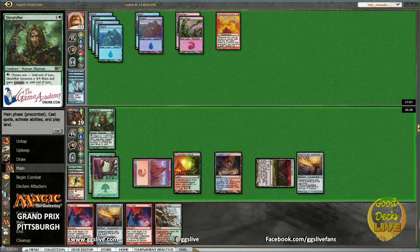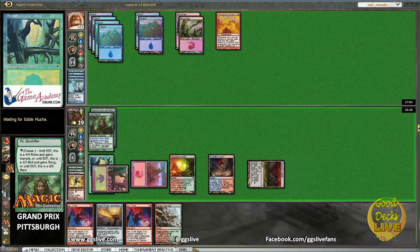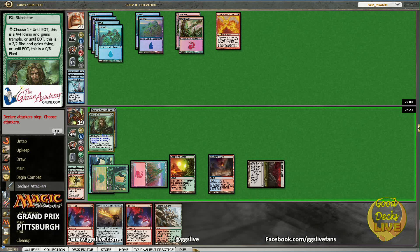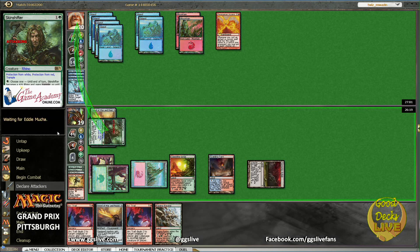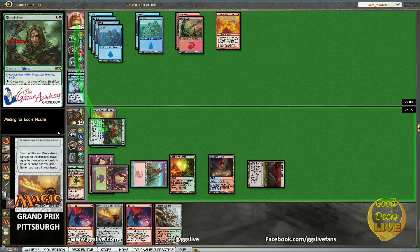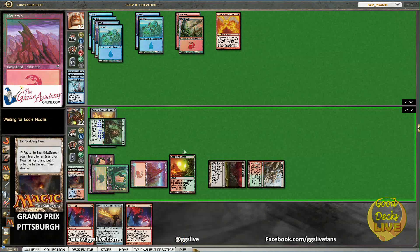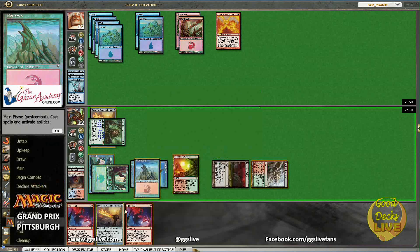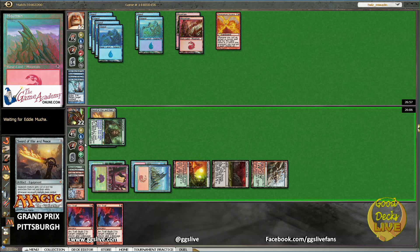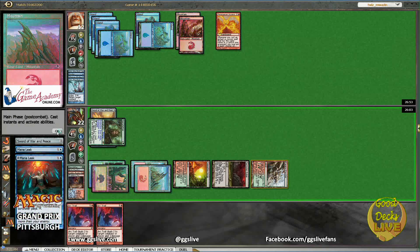Here we go with Sword again. Is this one okay? Rhino — we just want to Rhino you once. Almost clicked through my phase there. Oh yes! Take 8, we're going to gain 4. Play another beater, play another sword — now we get another sword, how lucky, we can get 12. Brian Kibler walking by — maybe he'd be interested to see how we play his deck. Oh, that's going to get mana leaked — and that's going to give him a counter. Maybe I shouldn't have played it because he had Mana Leak.